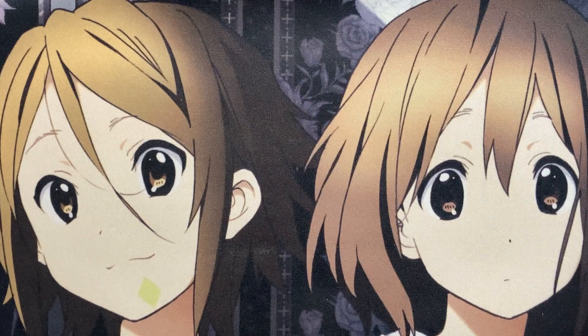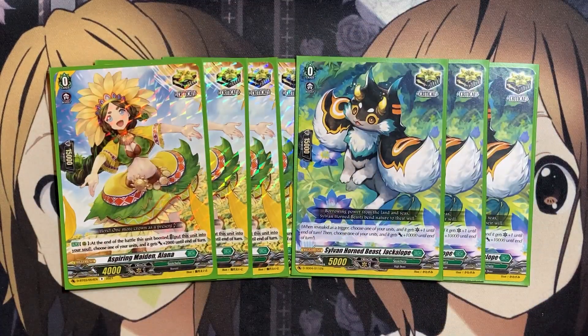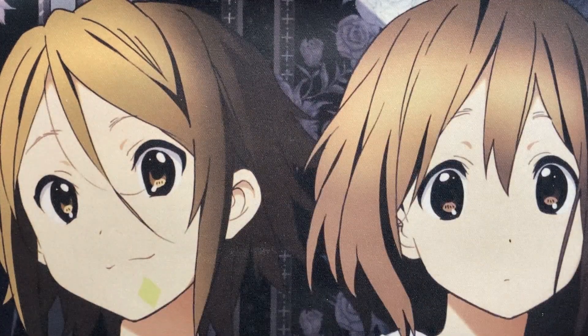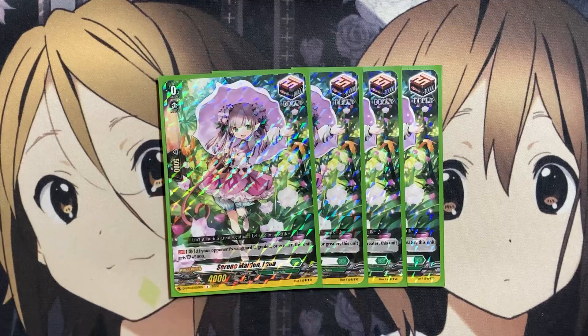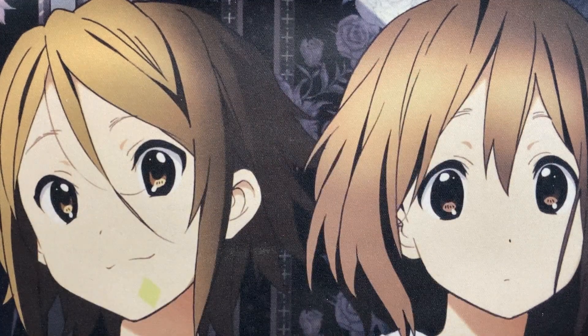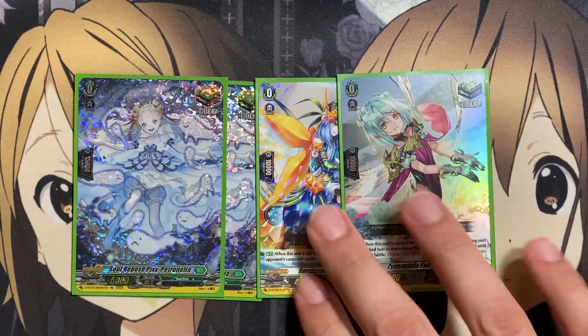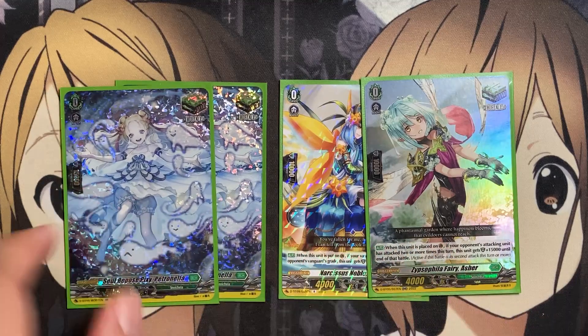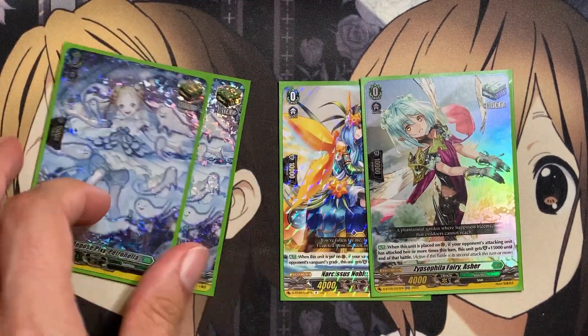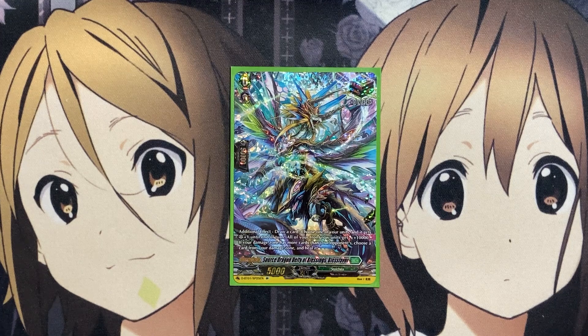For the trigger lineup, it hasn't really changed much since the last update. Still seven criticals — four copies of Elena and three copies of Sylvanhorn Beast Jackalope — for added pressure with our new Vanguard having the additional critical as well. Four draws — the four Serene Maiden Lena — for the additional 5k shield. For heals, two copies of Soul Repose Pixie, one copy of Narcissus Noble, and one copy of Fairy Asher. I've been debating going back to generic heals by removing those two specific copies. The last card is the Over Trigger, Bless Favor, for the additional heal and power to the front row, and with the additional critical on top of Roroa's, it could be the potential game-ender if your opponent is at only three damage.